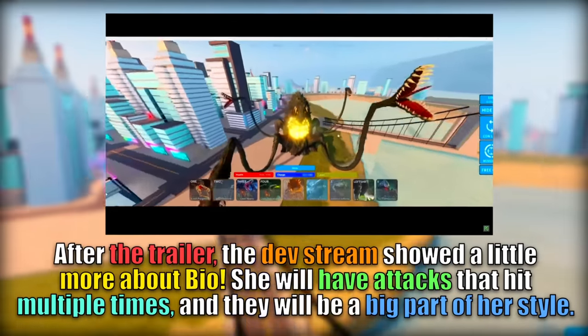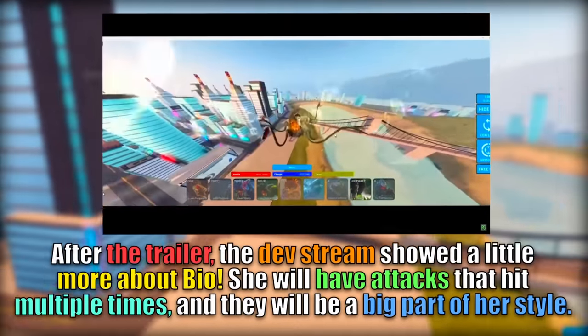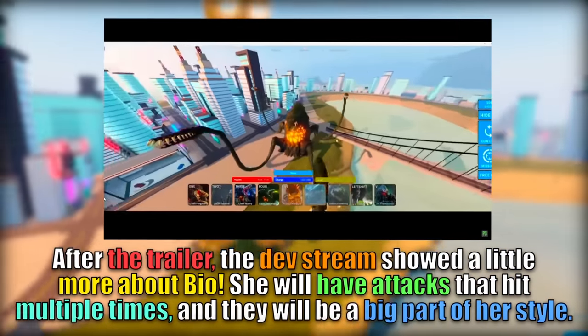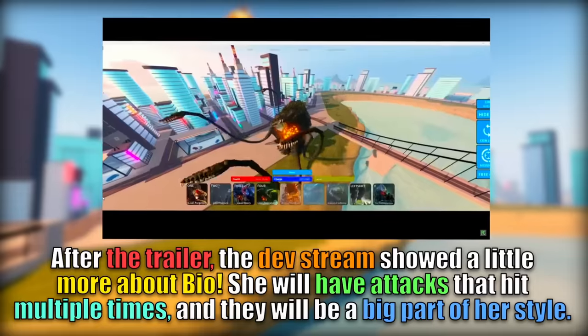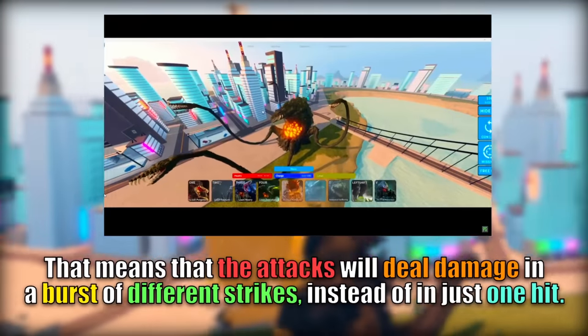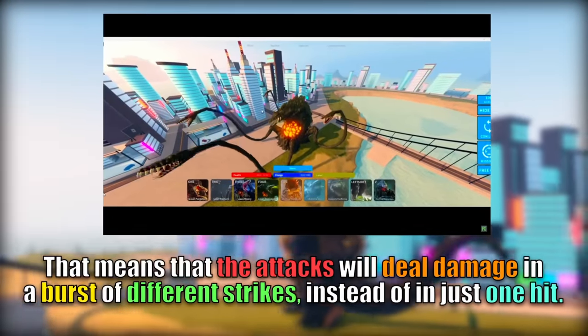After the trailer, the dev stream showed a little more about Bio. She will have attacks that hit multiple times, and they will be a big part of her style. That means the attacks will deal damage in a burst of different strikes instead of in just one hit.